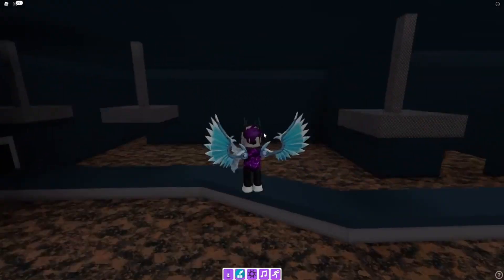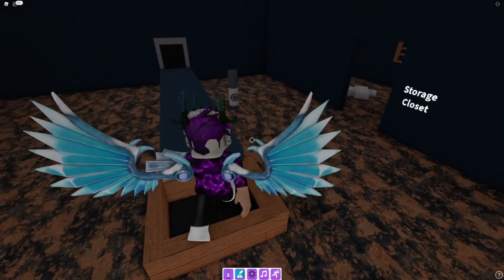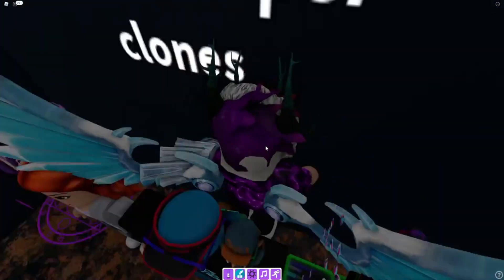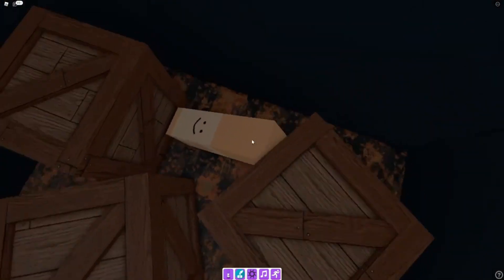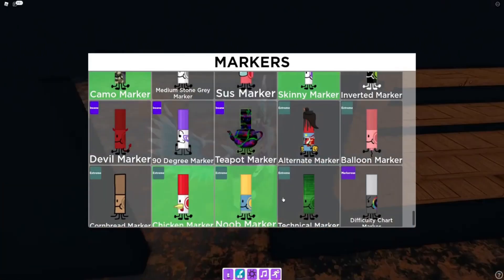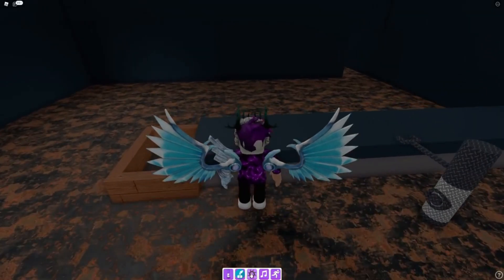The time marker might only appear at a certain time — you may need to be lucky to get it. The storage closet is now open with some developer clones inside. Running along we found a box marker — claim that one up.